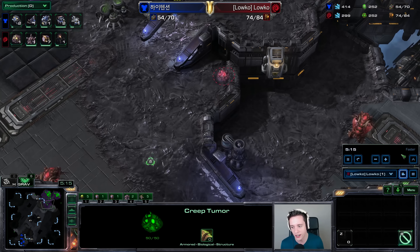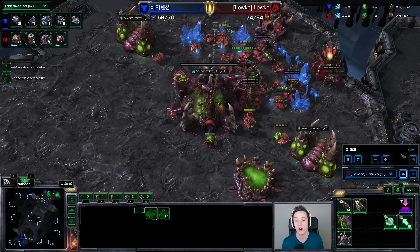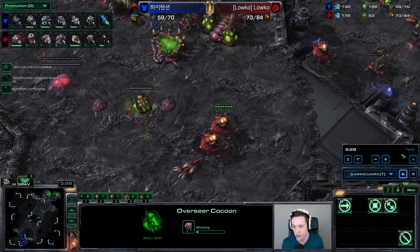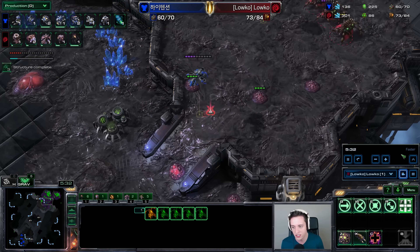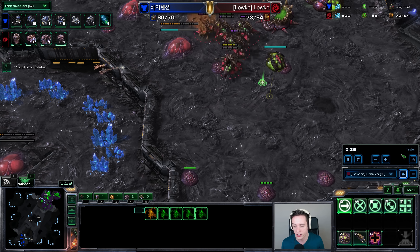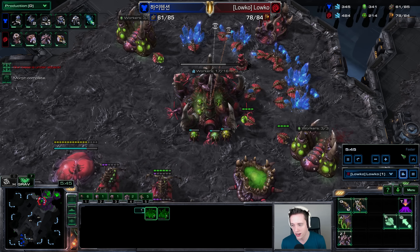Eventually I can imagine Terran players starting to abuse this, because by playing so safe I have absolutely no way of dealing aggression back to him at all. I'm playing super safe but I'm not able to pressure him in any way. I added on some Ravagers in case he decided to go for aggression. I already knew he had the Armory up, so he could be going for Liberators. And my opponent decided to go for Banshees instead.